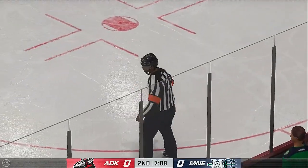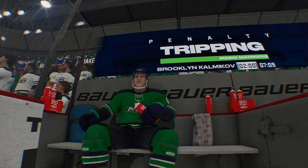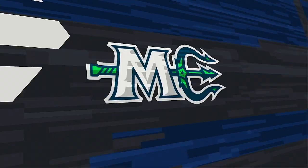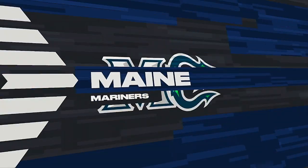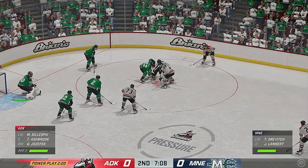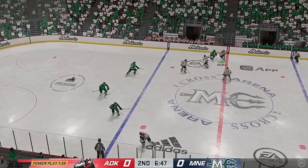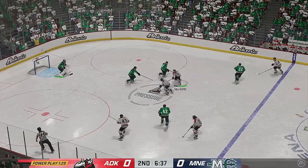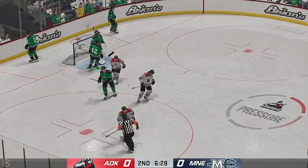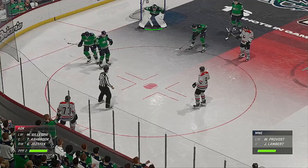There's the whistle — let's see what the referee saw. The Mariners will lose a man — tripping the call. Adirondack sending their power play unit out for the first time tonight. First power play opportunity of the game and a chance to dictate pace if they can go ahead. Can't keep a hold of it as he's jostled off the puck. Moves it quickly over to Josephus — turns it aside. Lambert's ready for the drive as they continue to be short-handed.